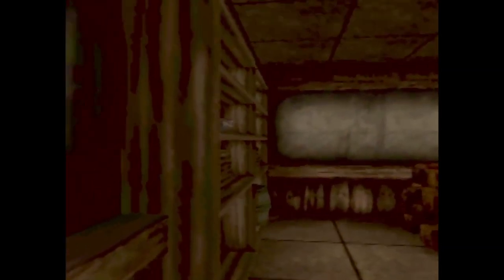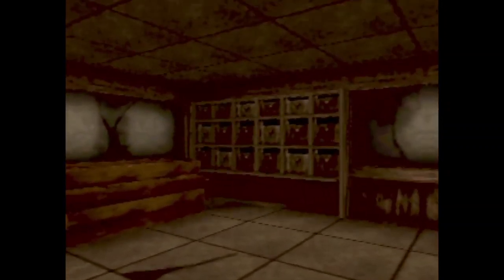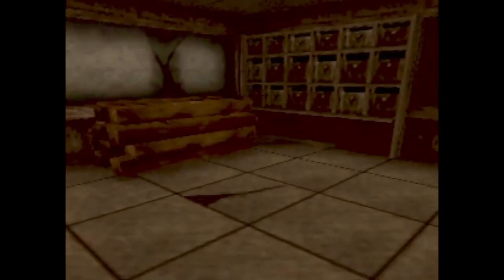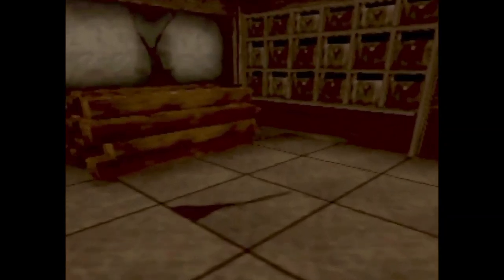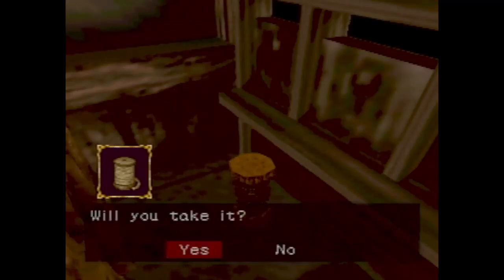Coming into this room, you'll see there's some shelves, a bookshelf, a stack of wood, and what looks to be kind of filing cabinets. There's only one item we need in here for progression, and it's on the other side of that stack of wood. Run up to this stack of wood and you'll see it here — it's some rope. It says you found a coiled length of frayed rope. Select yes, we want to take it with us.